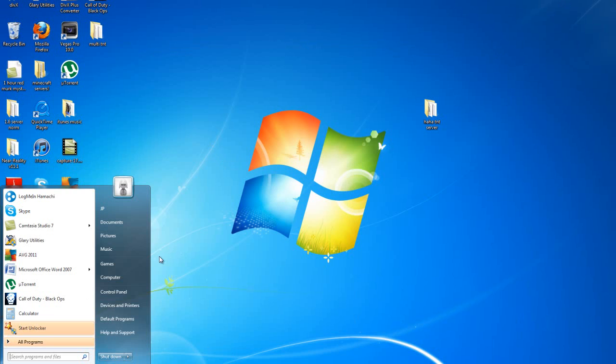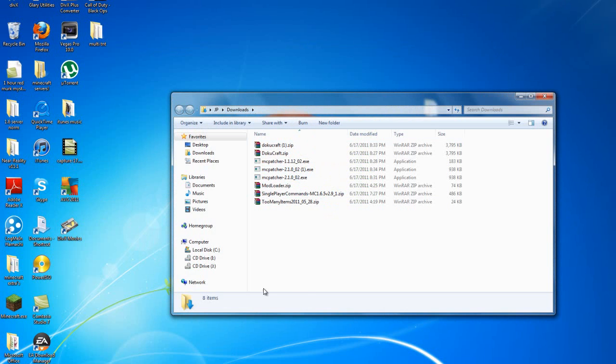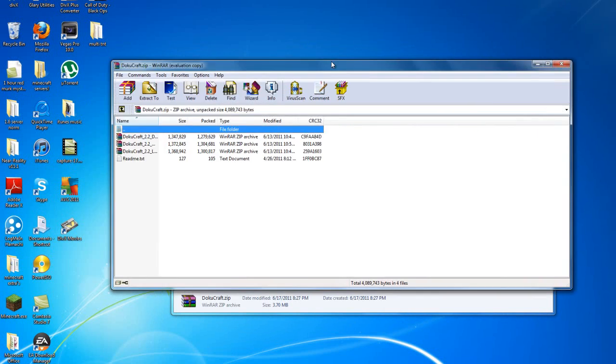Now what you're going to want to do is find where you downloaded them to, which I think the default would be downloads. So you're going to want to go find DokuCraft — it'll be called DokuCraft.zip.